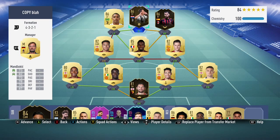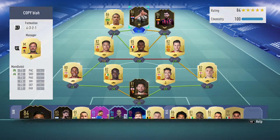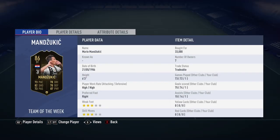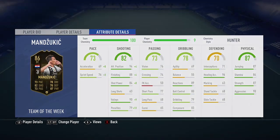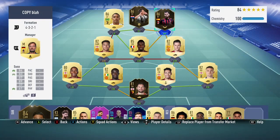Welcome to this Mario Mandzukic 86 inform review. His stats include 73 pace, 82 shooting, 88 finishing, 84 shot power, decent passing, really good reactions, great composure, great heading, and great physical stats. He's really a big aerial threat and you'll see that especially in these clips.